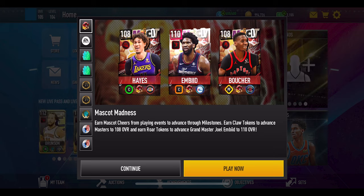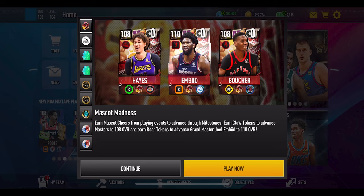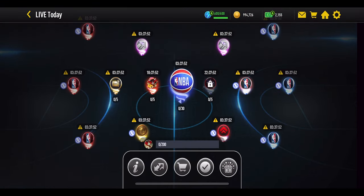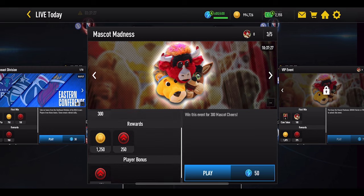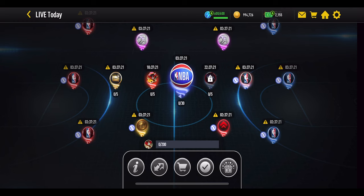Let's take a look at this event to see exactly what you can get and how much you need to spend — and how you can get Embiid at 110, Boucher at 108, and Hayes at 108. It's in the live today section of the game. There are two events for this promo. The one on the left is completely free. Each one gives you 300 mascot cheer points. There are five to play through, each costing 50 stamina, on a 12-hour reset — meaning you can play 10 events every 24 hours. Make sure you're making use of this to get as many points as possible to push through the milestones.